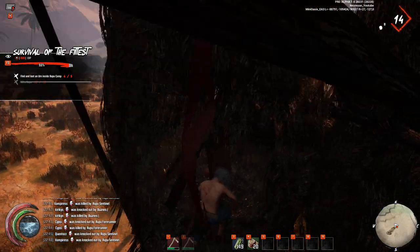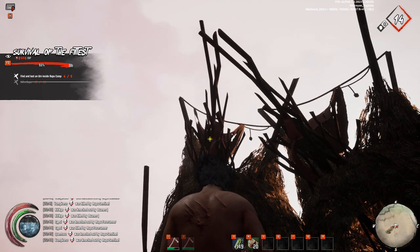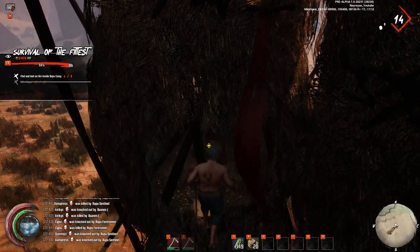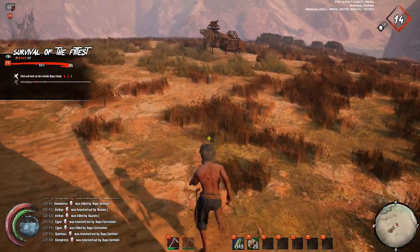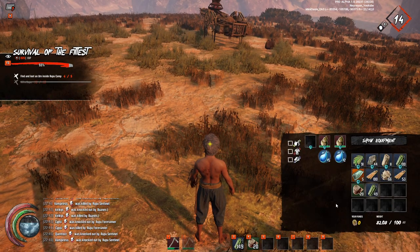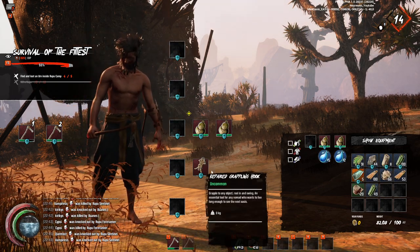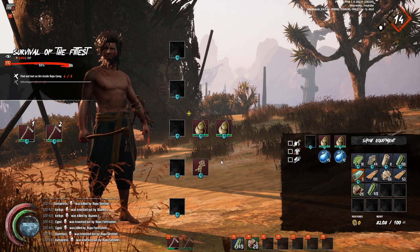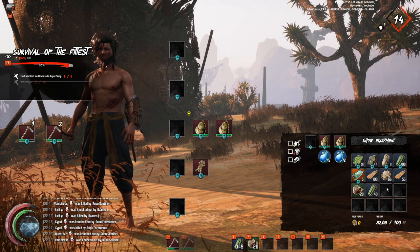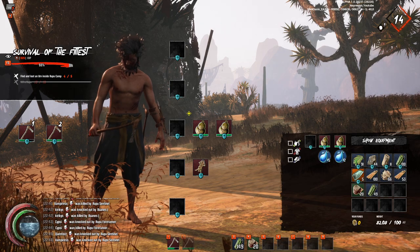There is another urn in the second one. You can enter it just by jumping like that. Now you can try to use your grapple hook and it will work most of the time. To use the grapple hook, it's a little more complicated than you think. You have the show equipment option. If you build your grapple hook, you have to put it in this slot so it's on your character's arm — that's how you equip it.